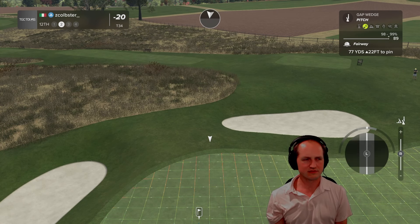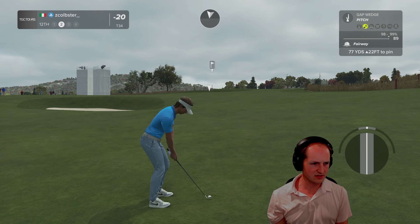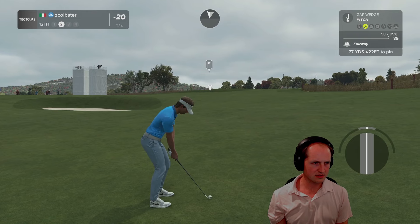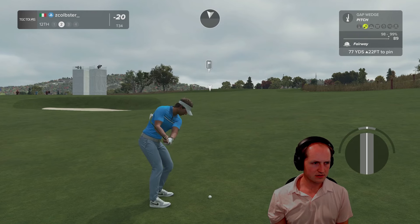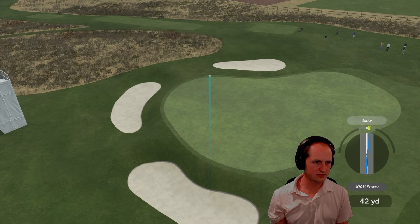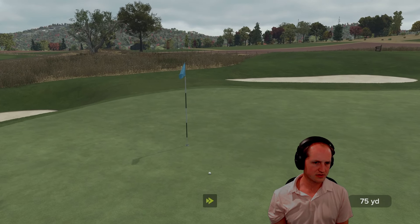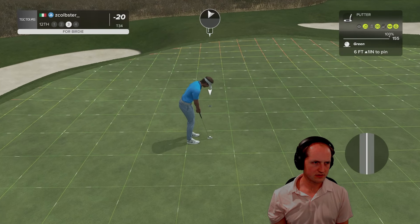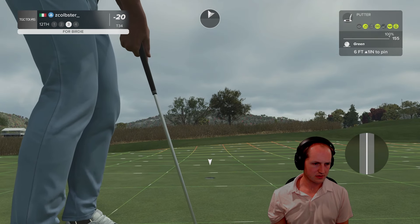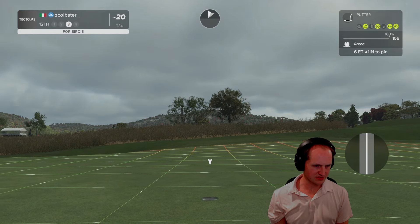If I go gap wedge pitch I just don't think I have it — maybe a big D-loft on it. Maybe that's the key. A little bit slow. Big D-loft definitely was the play. If you can give yourself a chance to roll up the hill, then that's obviously ideal.